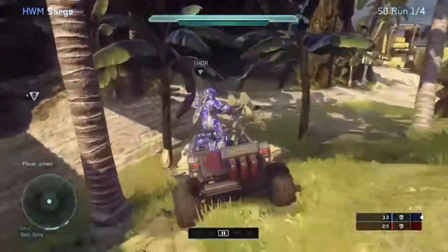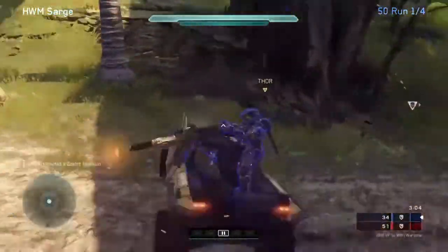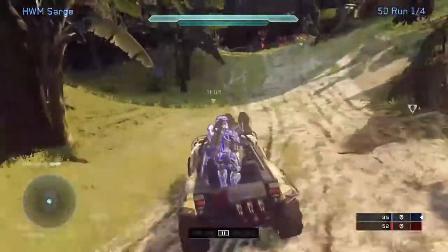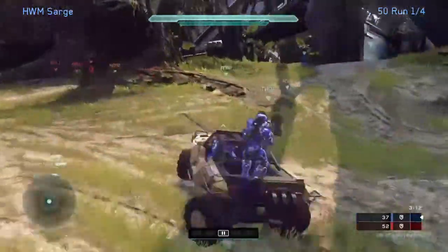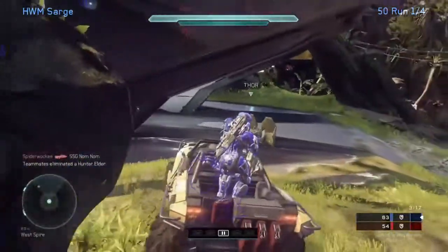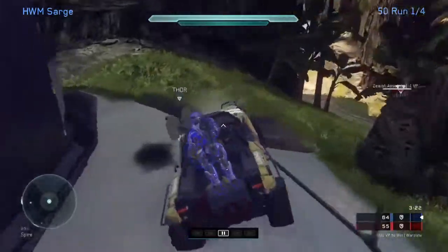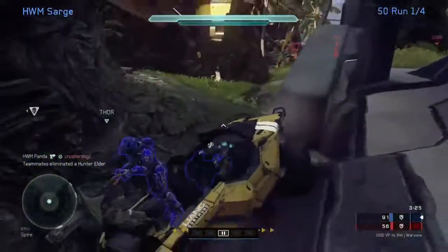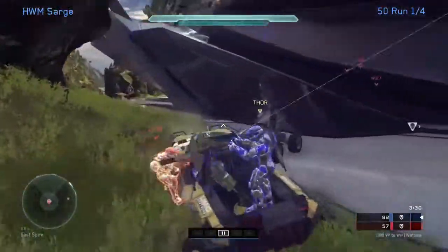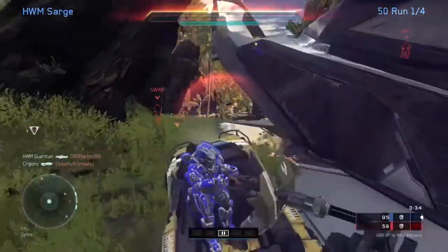To gunners watching this video: if you're getting shot at really hard by people, look straight up. It'll make your Spartan crouch on the turret and they will angle the turret shield to protect themselves a little bit better. It might save you from getting headshot while your driver is trying to save you. But in terms of responsibility, the driver is responsible for keeping you alive. You're responsible for killing everyone. And if you get into a hog versus hog battle, it is the gunner's fault whenever you lose to another hog, because you can shoot the gunner off. See Crypork's video for how to shoot gunners off.